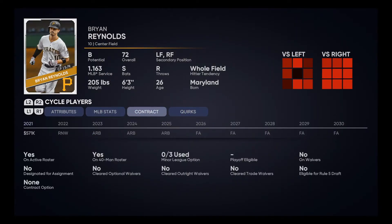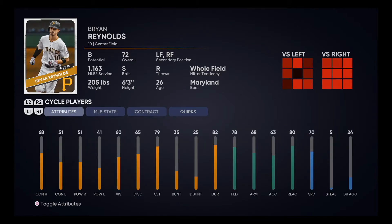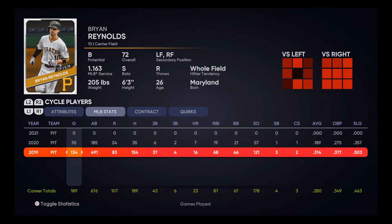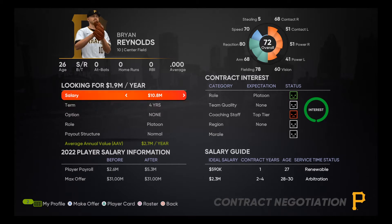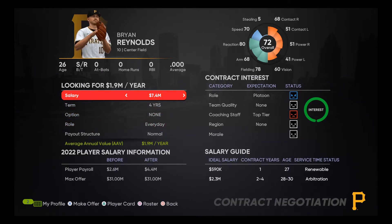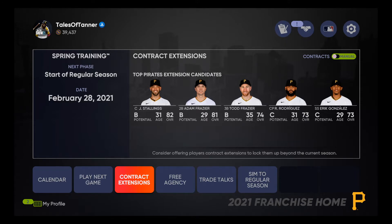Another guy I was looking to sign was Brian Reynolds. He had a rough 2020, but that's not the true Brian Reynolds. I believe he's going to turn things around in 2021 and bring back that nice honeymoon campaign from 2019 — 16 home runs, an on-base percentage of .377, hitting .314. I'm offering him a four-year deal at 1.9 million in the everyday role. Brian Reynolds signs. Two nice signings in Brian Reynolds and Kebrian Hayes.